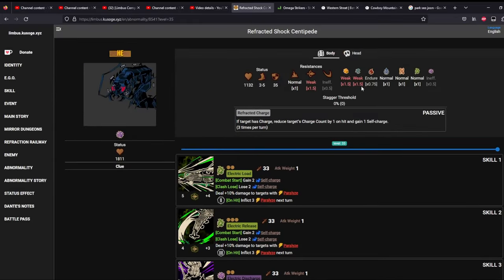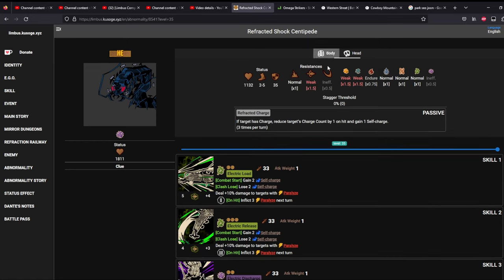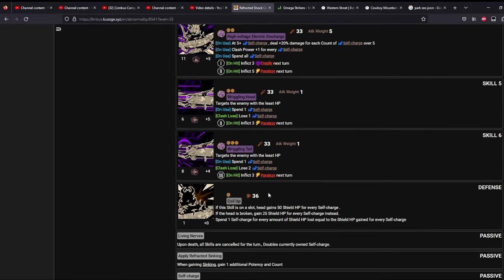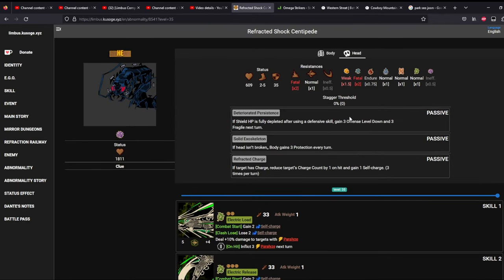Besides that, the main thing to focus on is the head. Because once you break the head, the body will no longer gain three protection every turn. And if the shield HP is fully depleted after using a defensive skill, he also gains three offense level down and three fragile next turn. On round one he has Coil Up, so when he does Coil Up, what you want to do is break that shield. Once you break that shield, he will gain three fragility next turn, so you can focus down that head. That is my game plan.